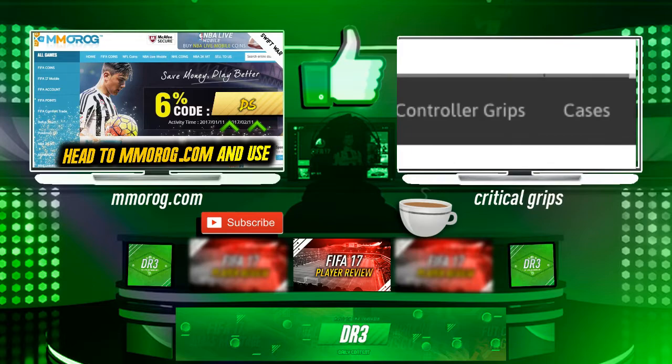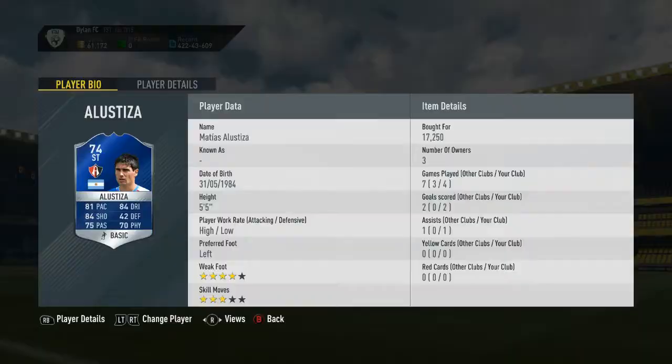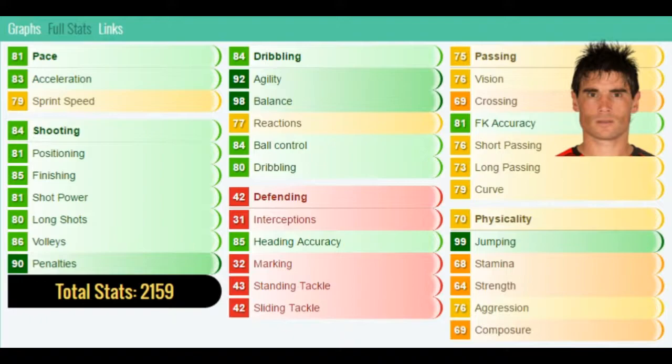Welcome back to another video. Today we're recording another FIFA 17 player review — our first ever review on a silver player. It's a silver TOTS card, Altuskia — I don't think I'm going to be able to pronounce his name right. 17,000 coins paid for him; he's going for around 10k now.